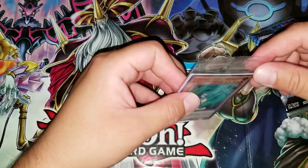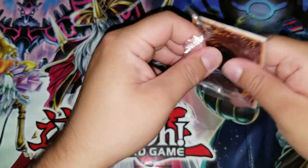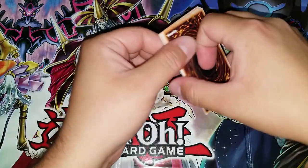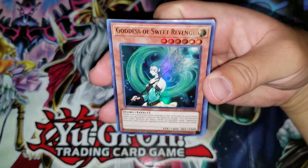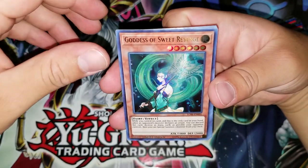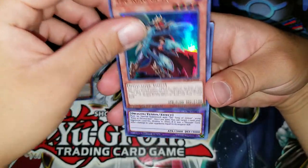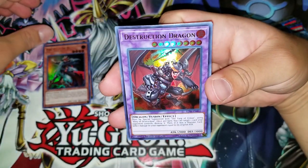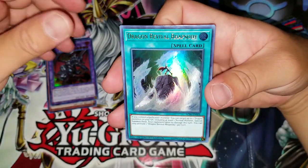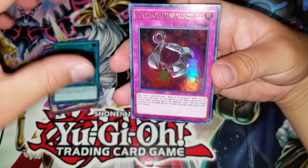I'll open it up for you guys so you can check out the sweet promos that we get. We'll start off with a Goddess of Sweet Revenge, The King of D, Destruction Dragon, Dragon Revival Rhapsody, and a Loop of Destruction for the promos.